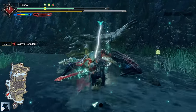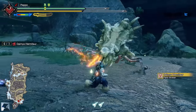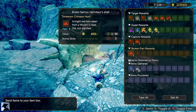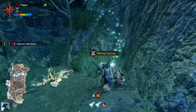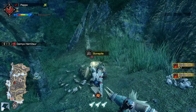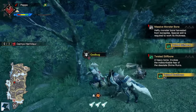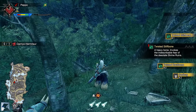Oh right, I almost forgot — you need to break its shell twice to get the Time Worn Crimson Horn, a material you need to craft some important armor pieces. Make sure to break the horn behind its shell to obtain it in the rewards. Also, this quest is already Master Rank, which means if you go looking around you are going to find new materials that will come in handy later when you have to forge Master Rank equipment. So you should certainly gather a few of them when you have the chance.